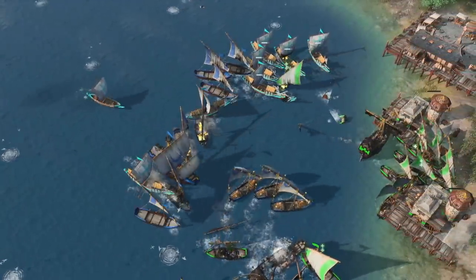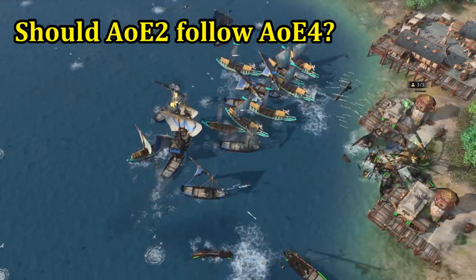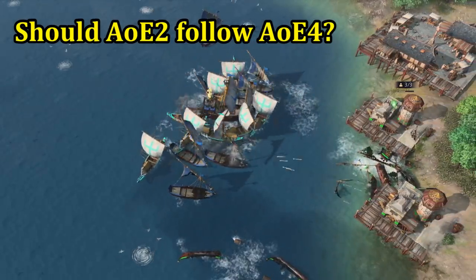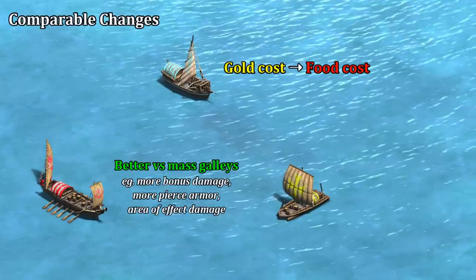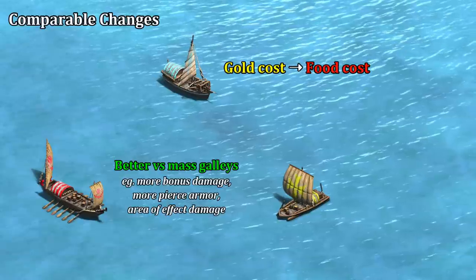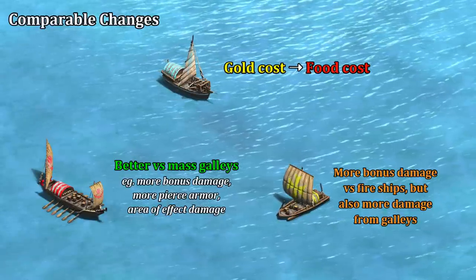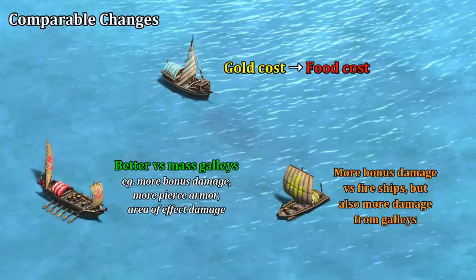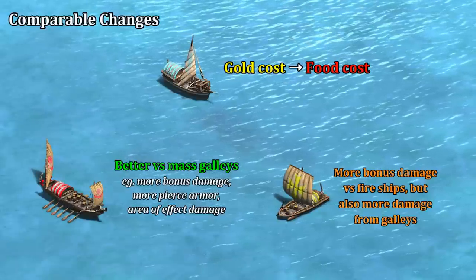So besides giving a summary of water balance in AoE2 and informing you of the upcoming AoE4 changes, the fundamental question for AoE2 players is whether this is something AoE2 should incorporate as well. For a rough idea, the equivalent would be to switch the galley's gold cost with food, for example, make fire ships more effective against the galley line with more bonus damage, armor, and area of effect, and make demo ships even more effective against fire ships to the point you could go full demo against full fire galley and come out ahead.